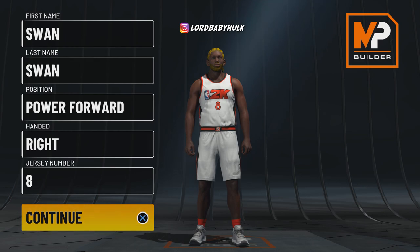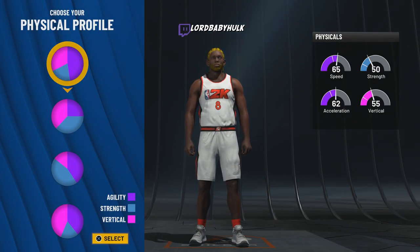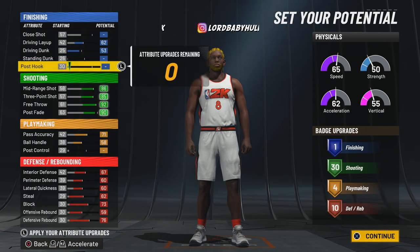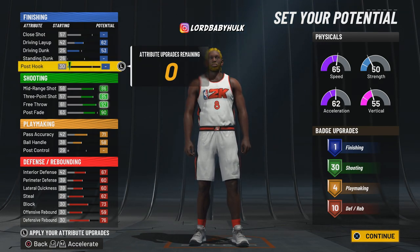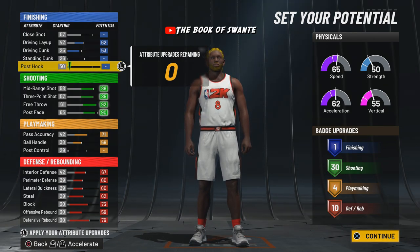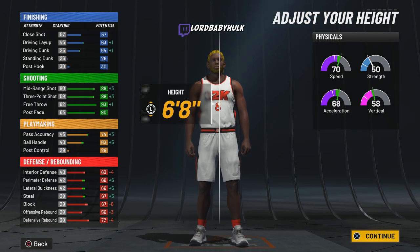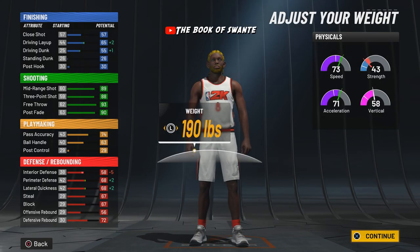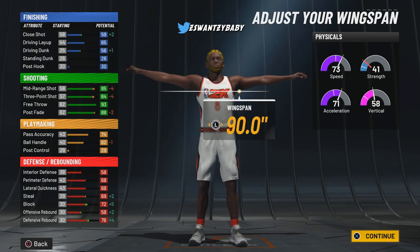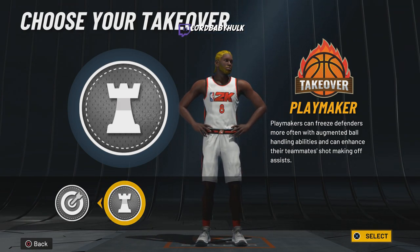For this next stretch big we're gonna go ahead and make him a power forward again. We're gonna pick this shooting pie chart and max out shooting with the speed pie. This is for if you want finishing on your stretch big — a little less playmaking, a little more defense. You'll still be able to dribble and go crazy. You'll be able to hit layups and dunks. Make them burly to appear bigger. I'd make this one six-eight, bring weight up to 190, and max out that wingspan.